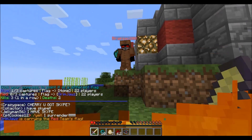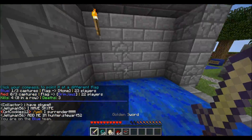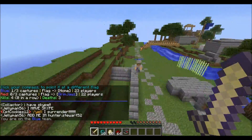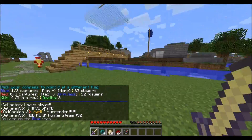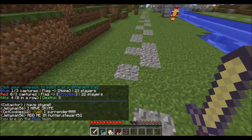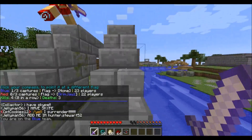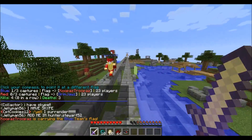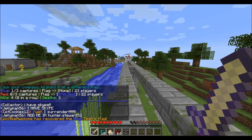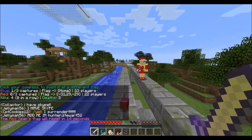Oh, I'm dead. I got a kill though. So I'm on the blue team right now trying to capture the red team's flag. Both teams have identical bases - they might be reversed, like if the blue team's flag is on the left side, the red team's flag might be on the right side. The flag is just a piece of wool on top of a fence post. See how she is spitting out wool behind her as she goes? She's holding the flag and apparently she died.